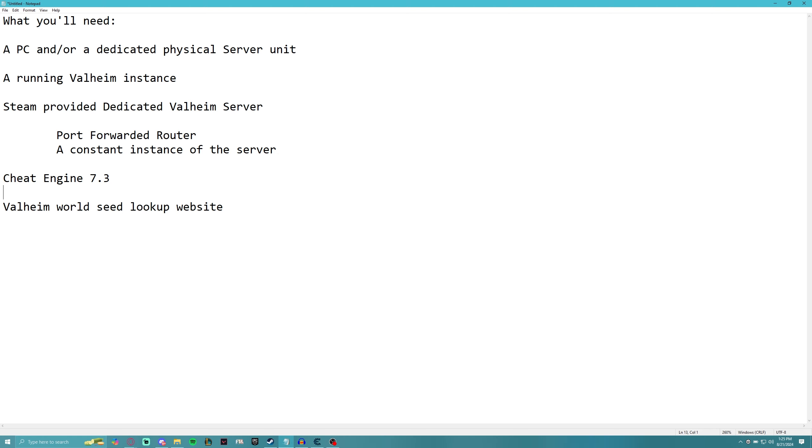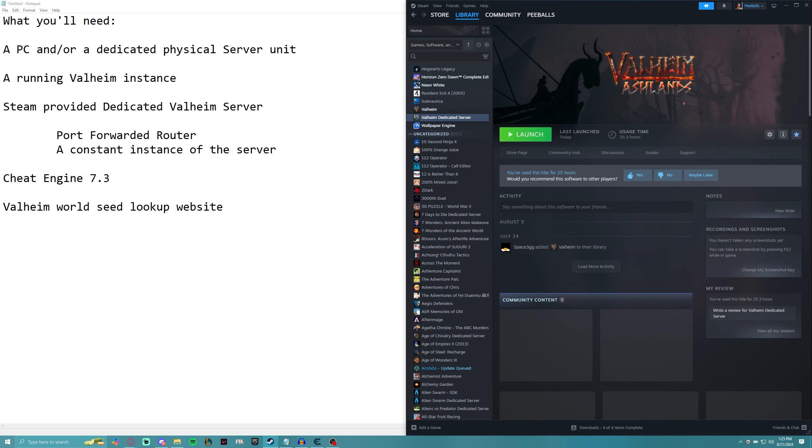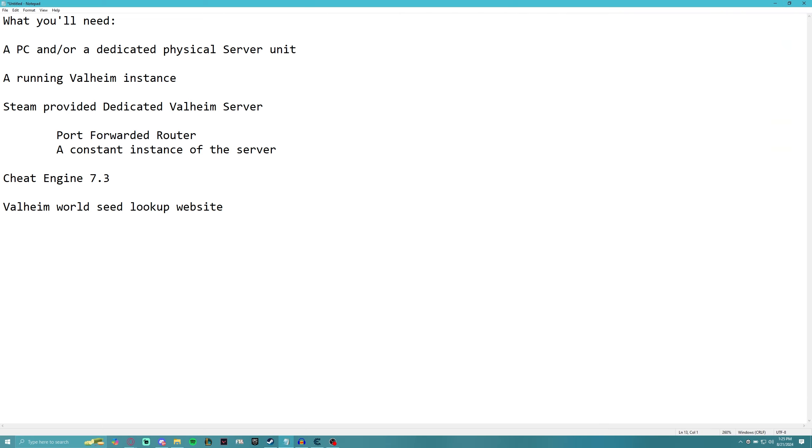You're also going to need a running Valheim instance, which means you need to own Valheim on Steam and have installed the Steam-provided dedicated Valheim server. You'll also need your router port-forwarded so people can connect to your public IP. And you're going to need Cheat Engine 7.3, because what we have to do is reach into memory, find the address of the map seed, decode it, and then verify it on a world lookup website.